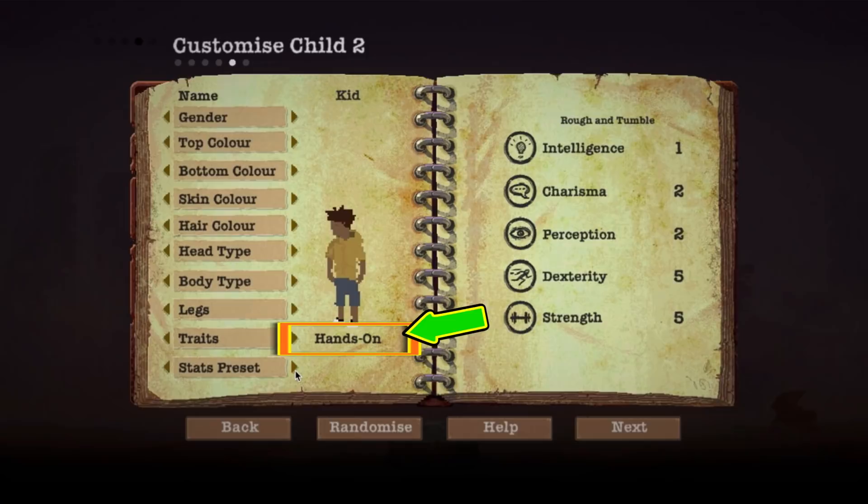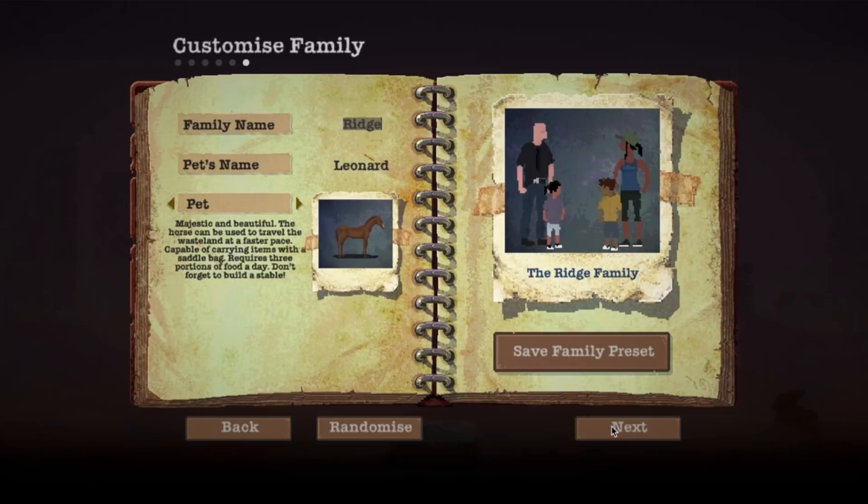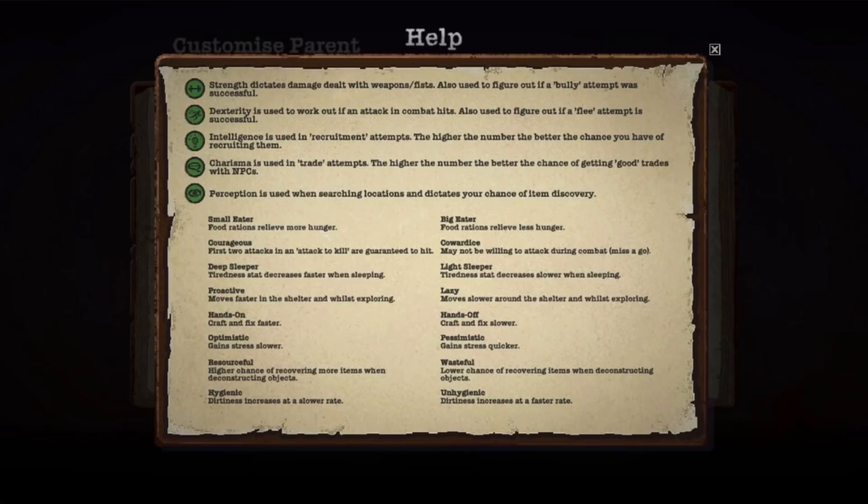The kids should stay in the shelter. I choose the horse — it's the most useful overall in the first 100 days. There are three things that affect every character, including NPCs. These will grow as you fight, train, read, or play. These you get to choose.